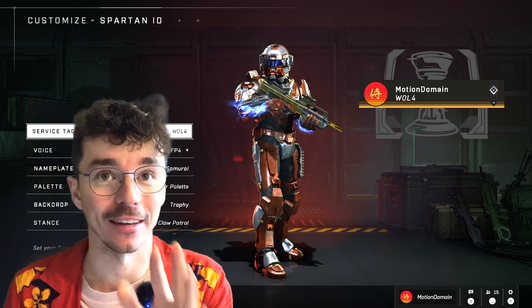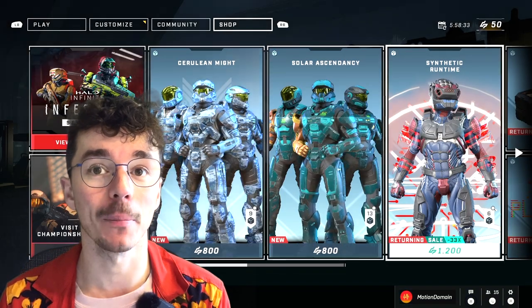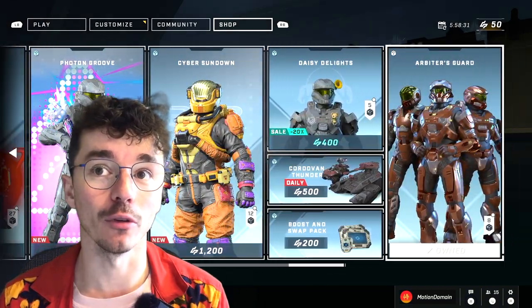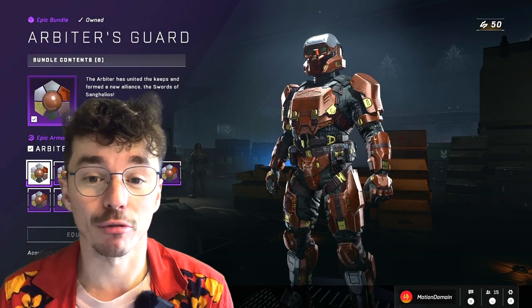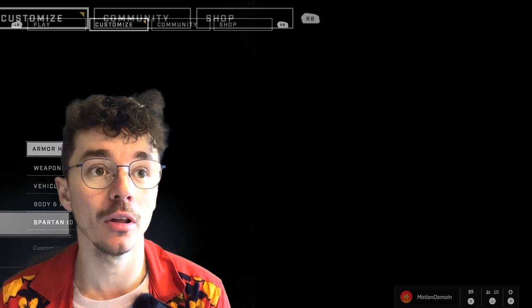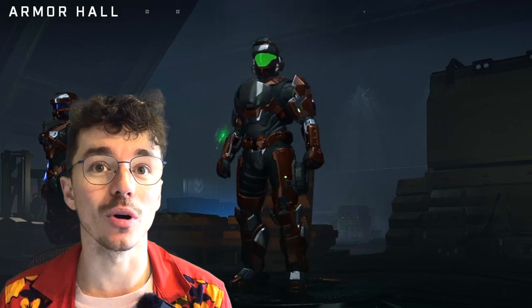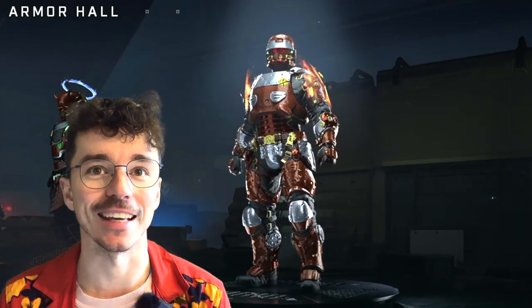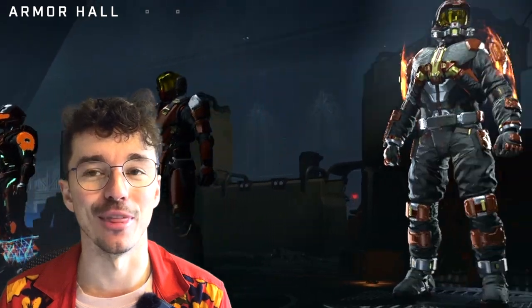Halo Infinite is blowing up right now, so there's a few things on display here. First, we're going to go to the shop. To celebrate the new Halo novel, the Arbiter's Guard coating is actually 100% free — you can just get that right now. I'm showing it off on all of my different Spartans; it looks so clean. It's the Swords of Sanghelios at their best, and all of my cores look so good with that coating.